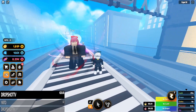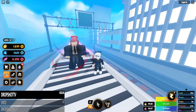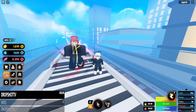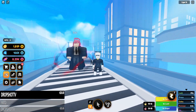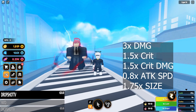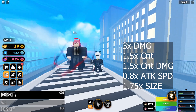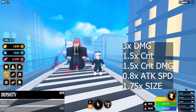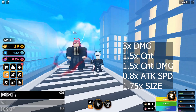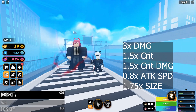Titan is a slightly better version of Giant and that's really all there is to it. Let's check out the stats: Titan has 3x base damage — the highest base damage multiplier out of any passive in the game. It has 50% crit chance, 50% crit damage, and a minus 20% attack speed, so your attack speed multiplier is 0.8x. It also has 1.75x size.